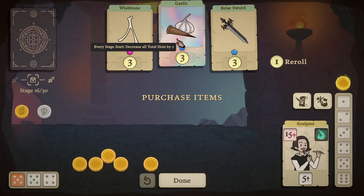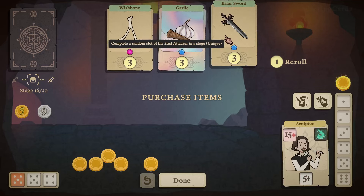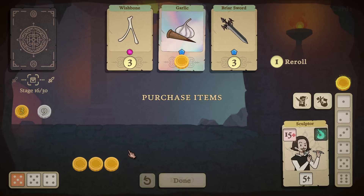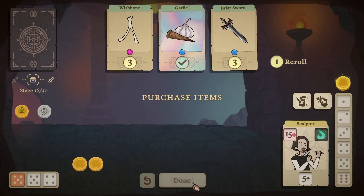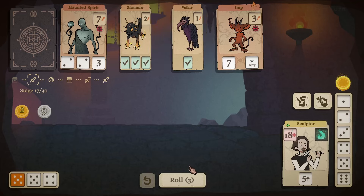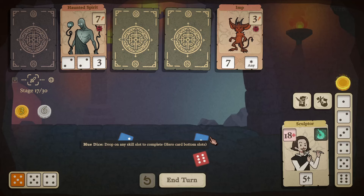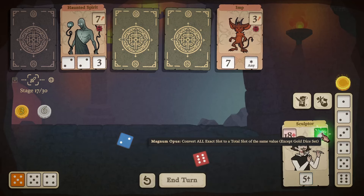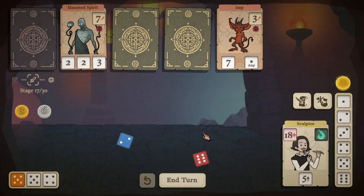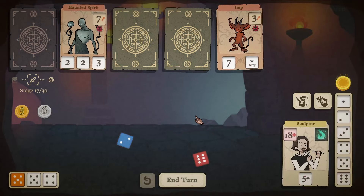Unfold companion with 10 health once, unique. Decrease all total slots by two. Complete a random slot for the first attack in a stage. I'll take the Garlic, which synergizes with our ability. We'll get a companion selection stage after this. Those were folded — why were those folded? Oh, because the Garlic reduced by two and those were Salamanders. I see how it is.